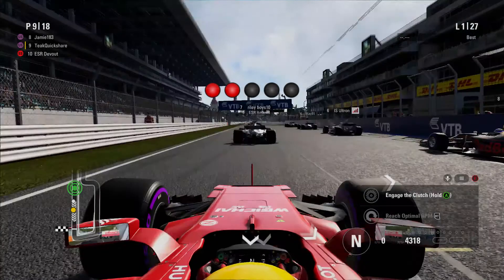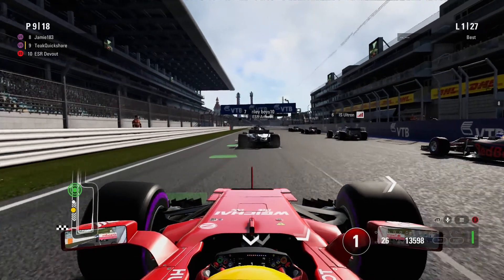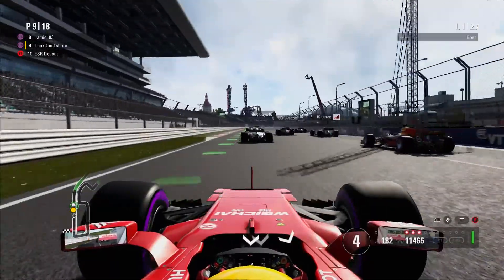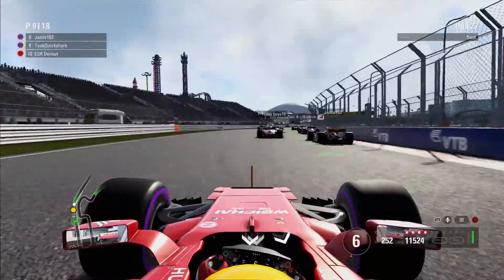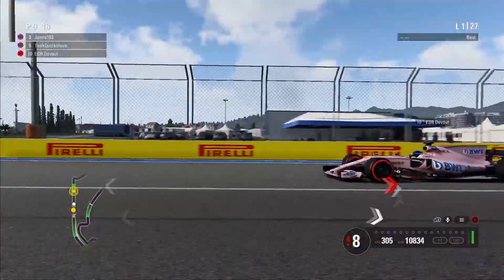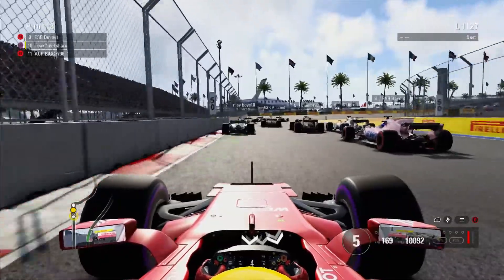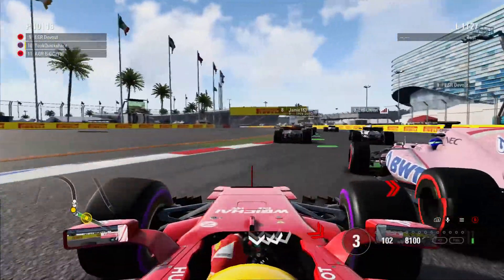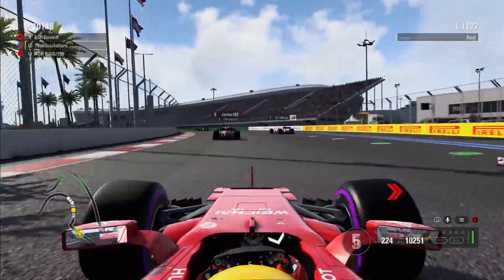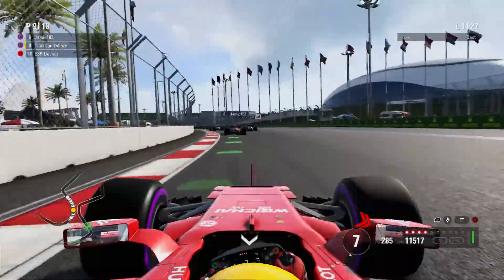Here we are on the grid. I've chosen the ultra soft tyres, as the guys ahead of me have as well, but I think the guys behind me are probably on the hards or super softs to gain an advantage later in the race. We are quite far behind here — can we dive up the inside? I don't think so. We're just gonna go around here — close battle with the Force India.